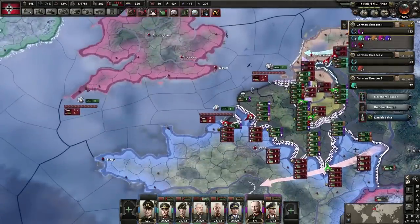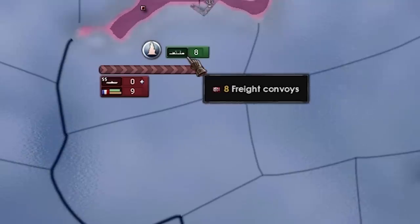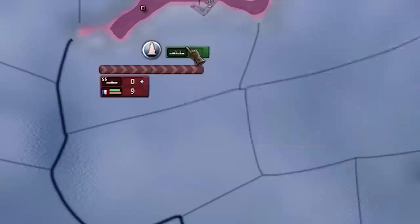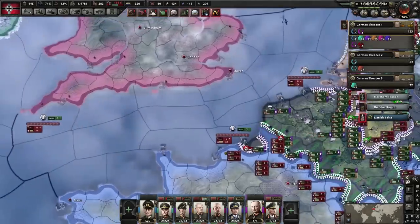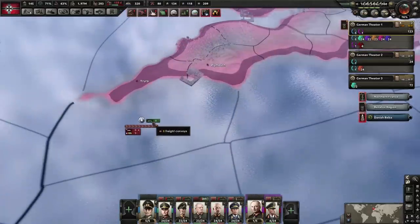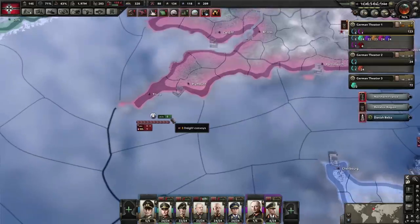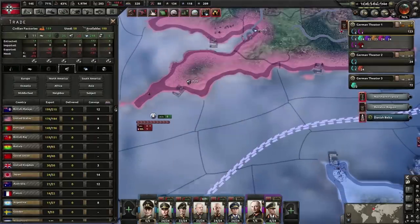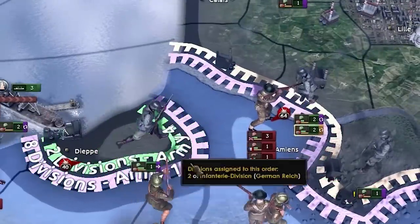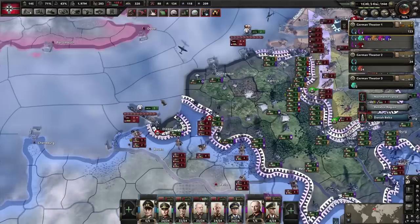When a convoy is being raided, one icon represents the convoys and another represents the ships hunting them — in this case, French ships hunting our convoys. Hovering over the icon now tells you what it is: freight convoys move supplies or materials from trade, while troop transports carry divisions.